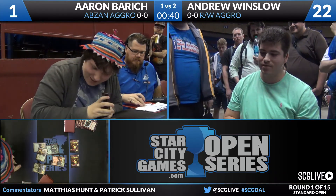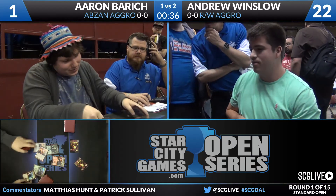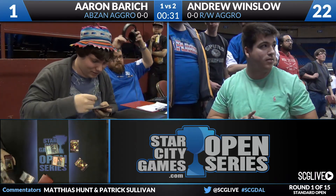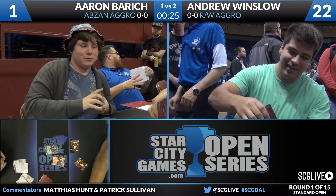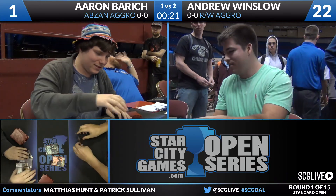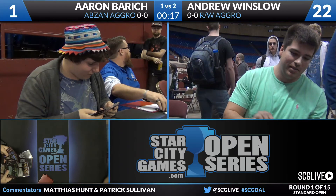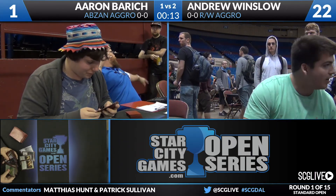Aaron just couldn't find a good piece of action — that's all it was. Had a lot of draw steps to find it, but could not find something like Siege Rhino, or even an Anafenza earlier in the game would have been a big deal. When you talk about draws, though, you have to look at Andrew — it's not like he drew anything either. It was that one goblin that just went the distance. Red-White Aggro wins 2-1 over Aaron Barich's Abzan Aggro.